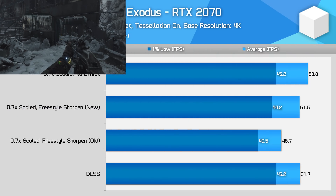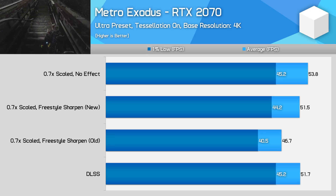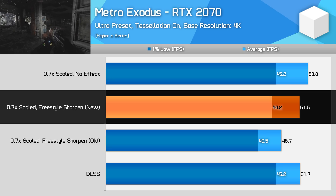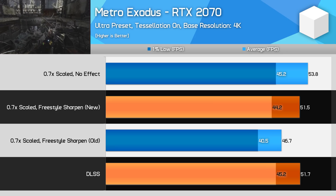What's also interesting is the performance comparison when resolution downsampling. Here's Metro Exodus running at a 4K 0.7x shader scale, plus the results for 4K DLSS. In this game, the new freestyle filter had a smaller performance impact — just 4% — making it perform almost identically to DLSS, whereas the old filter saw a huge performance drop of 13%. The results from this game show that DLSS is really now dead in the water.